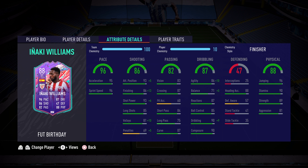Onto dribbling of 87 — 86 agility goes up to 96 with the Finisher chemistry style, 76 balance. Hopefully he doesn't feel too clunky; I think Aubameyang also has low balance. 87 reactions and 90 composure means he should be able to get in behind defenders and score so many goals.